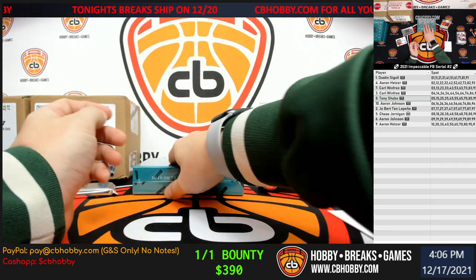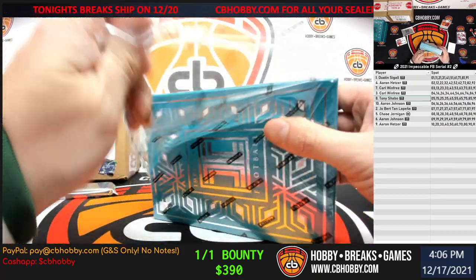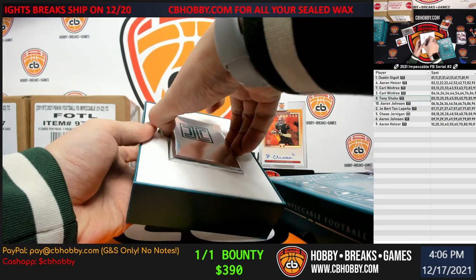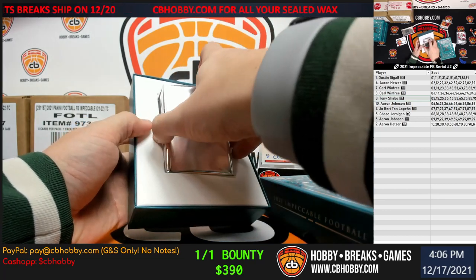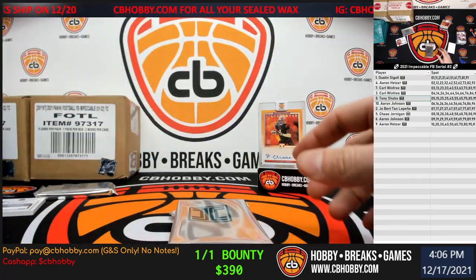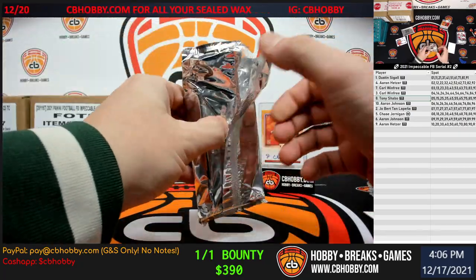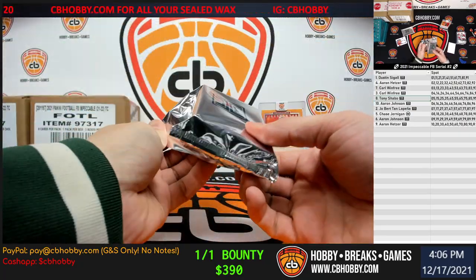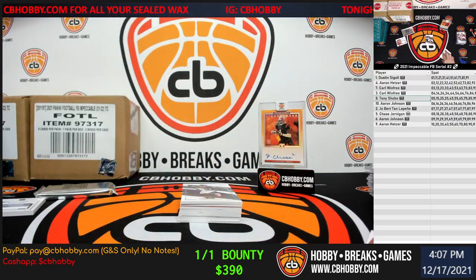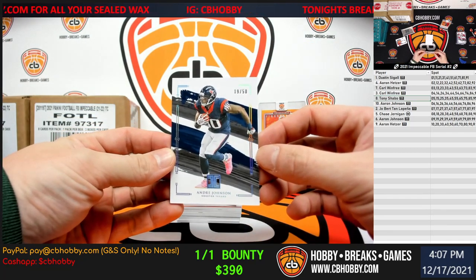All right, final box and case hit. They must have gave up on stainless stars this year — or is that only in basketball? I could have sworn that was in both. Eight is ouchies, that'll happen, man. Nothing in breaks is guaranteed — you used all your baby Yoda mojo. Up first, Mr. Retired for the Texans, 19 out of 50 — Andre Johnson.